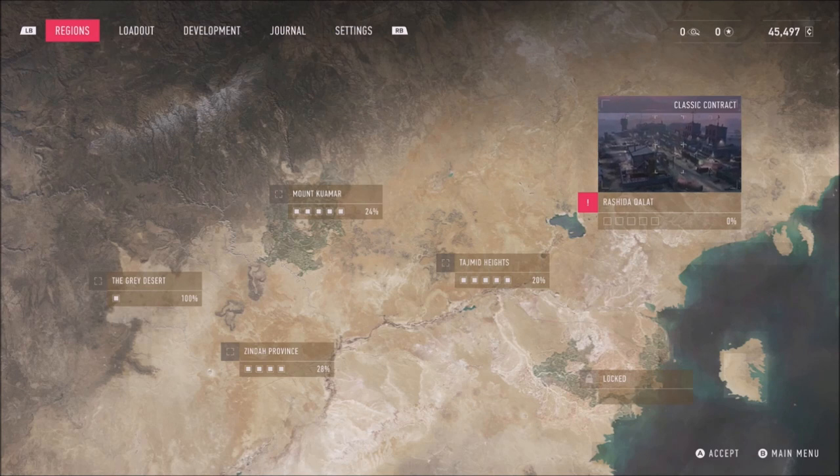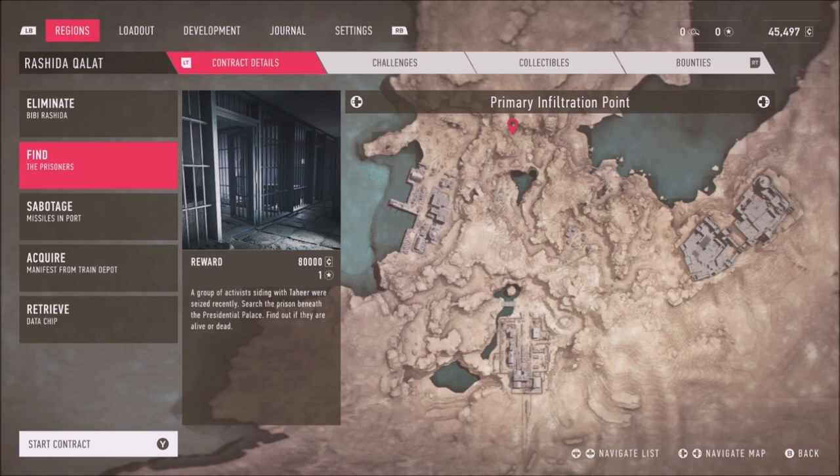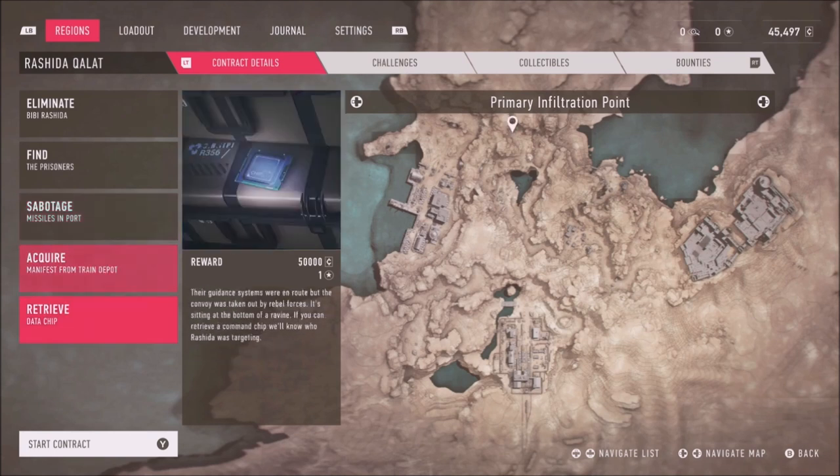With the brand new equipment, let's jump into this classic contract: Rashida. We've got objectives — eliminate Rashida, find the prisoners, sabotage the missiles in the port, acquire a manifest from the train depot, and retrieve the data chip.